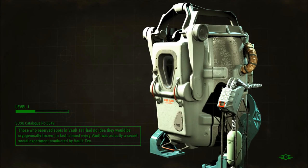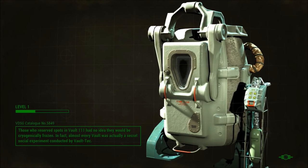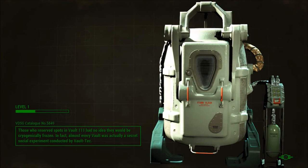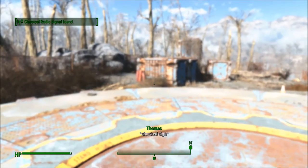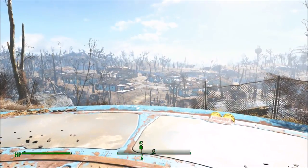When we left off, we were finally on our way out of the vault. And now we're going to finally see the world as it is — the outside world, rather. After 200 years — 210 — stuck in that vault, now we're gonna see how it is. Blinding, apparently. There we go. Now we actually start to feel warmth on our skin after that cryo-tube they call a vault.